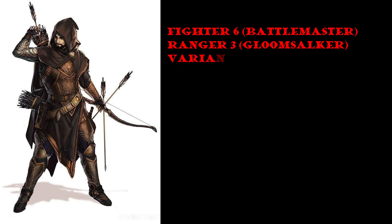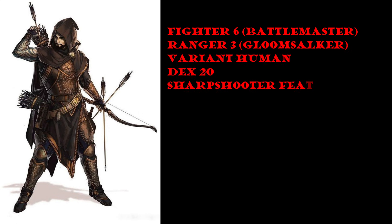So in this case, we have a Fighter level 6 Battlemaster / Ranger level 3 Gloom Stalker. We'll be a variant human with Sharpshooter and 20 dexterity, then add the Archery Combat Style for plus 2 to hit. What we would do is use our bonus action for the Quick Toss maneuver and throw the net. Now we can't use Precision Strike, so we're looking at about a 70% chance to hit — zero damage, but restrains. Because we're using the Sharpshooter feat, we're looking for a range of 10 or 15 feet to make the attack without disadvantage.